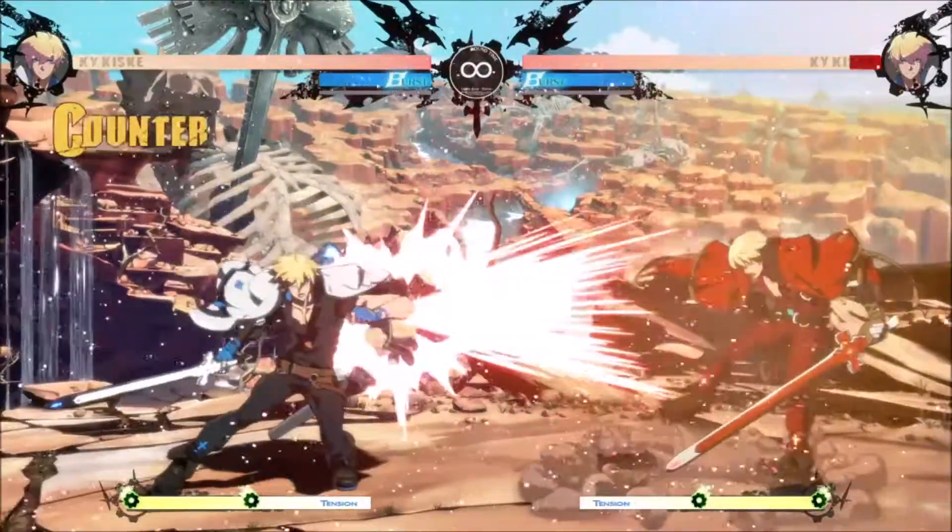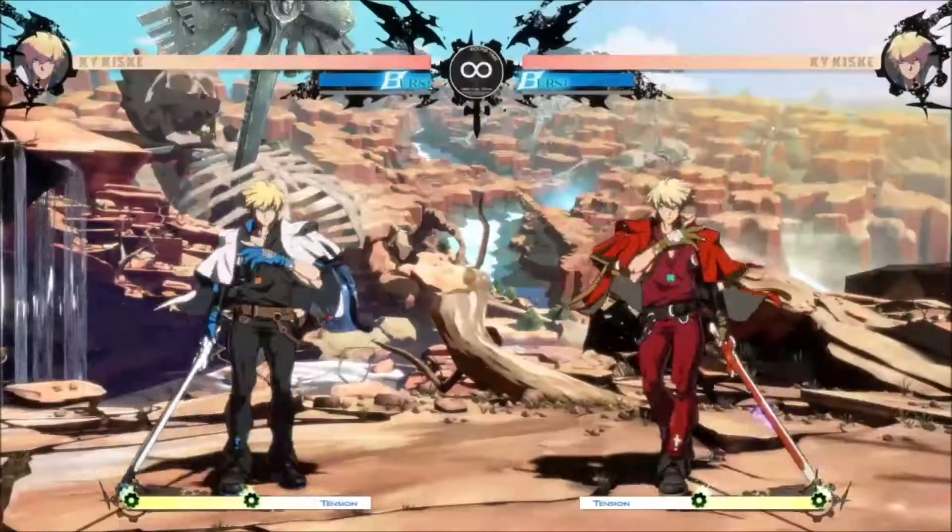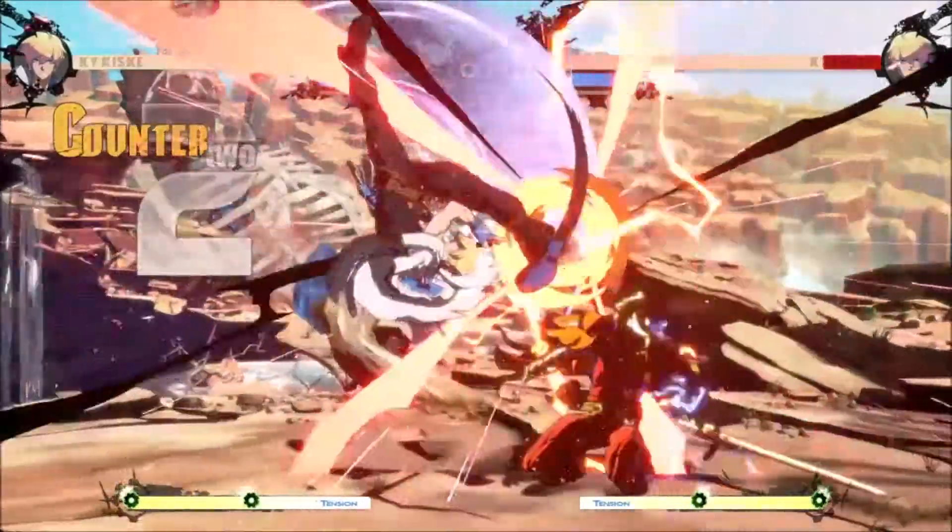His forward punch has upper body invincibility, making it great for beating pokes that don't hit his legs. It's also his go-to anti-air for the same reason.